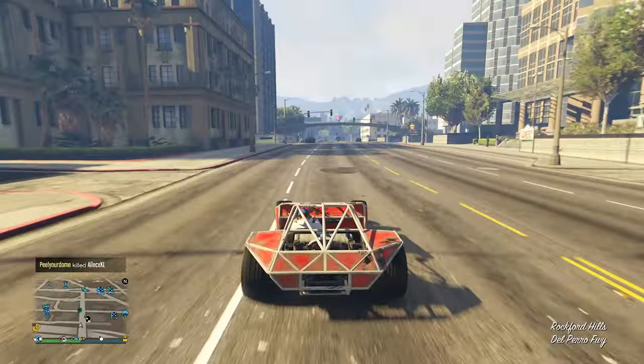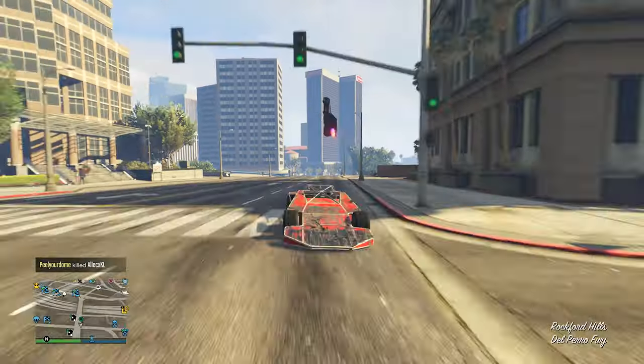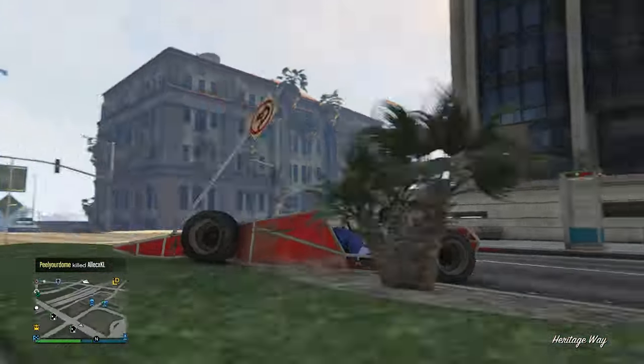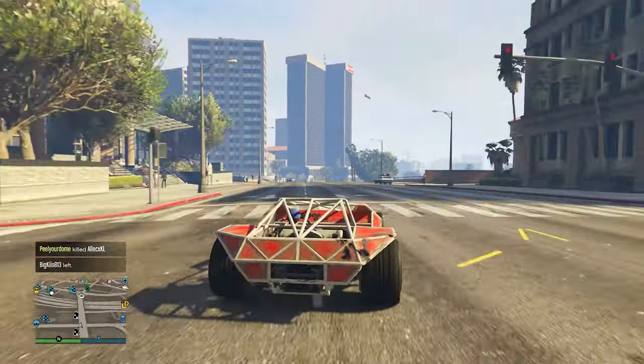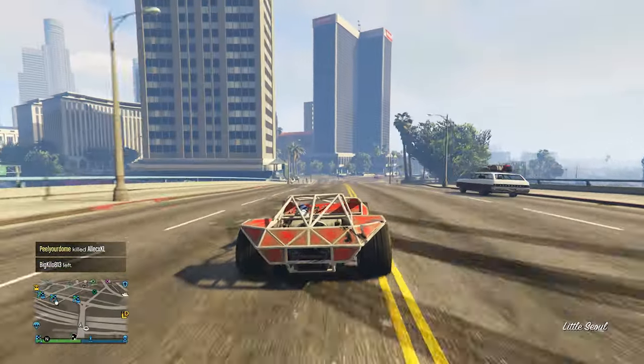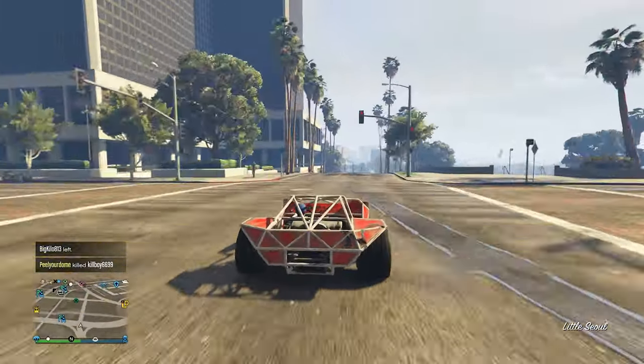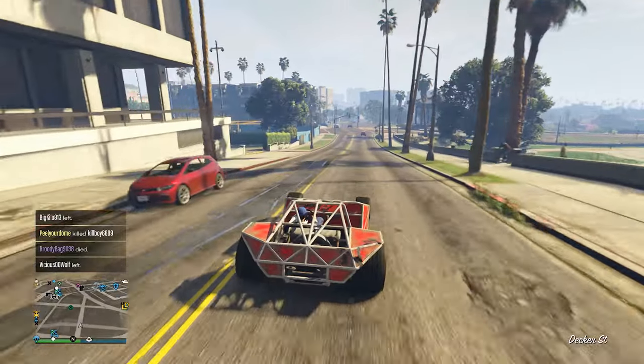In the gameplay you're seeing, I just met a random person in a Vigilante. Luckily he didn't actually lock onto me with missiles, because he could have easily blown me up, but we just decided to have fun. He used my car as a ramp, then he boosted up into the air and went flying super far away. So not your typical attacking vehicle to use in GTA Online, but it's a cool one.